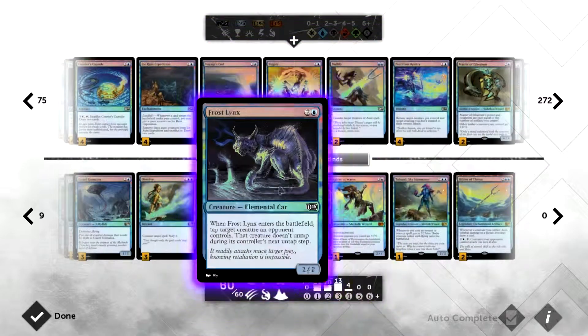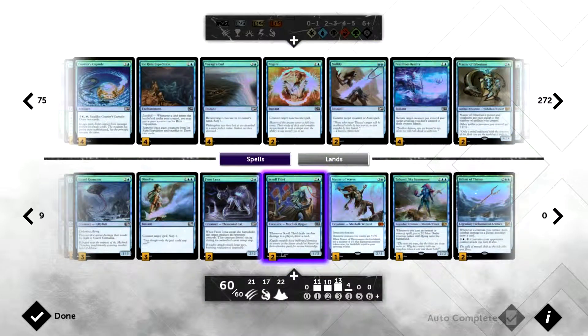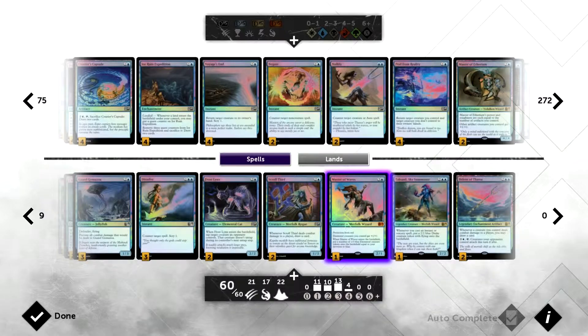Scroll Thief is three mana, a 1/3 — only two in the deck. Whenever it deals combat damage to a player you draw a card. As a 1/3 it's a decent early game blocker, and with Artful Dodge making it unblockable you get to draw a card every time it connects.